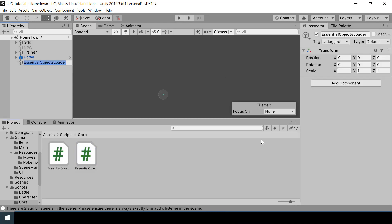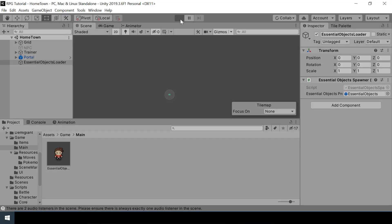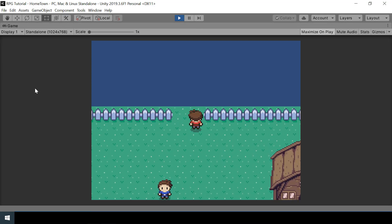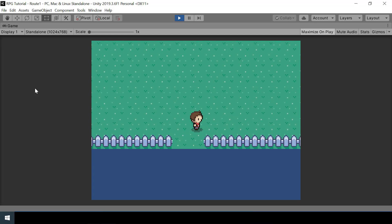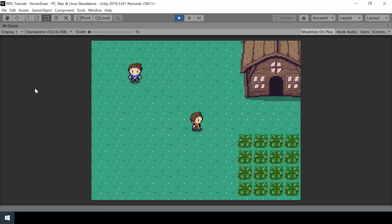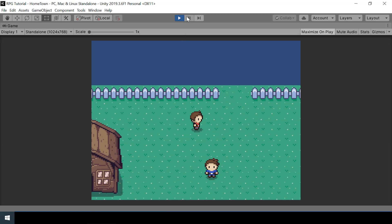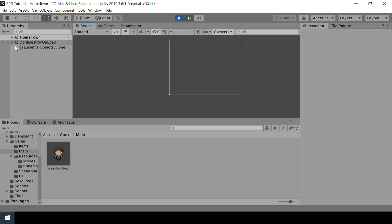Let's go to Unity and attach the script to the essential objects loader, then assign the reference to the essential objects prefab. Now if we test the game and go to the second scene and come back to the first scene, you can see we don't have that issue anymore — we just have a single player, and if you pause the game you can see we only have a single instance of essential objects.